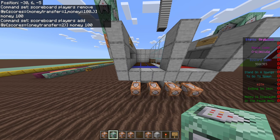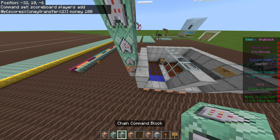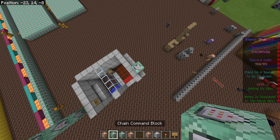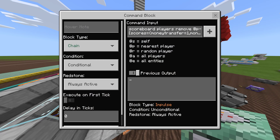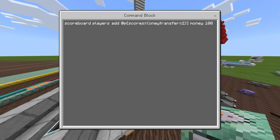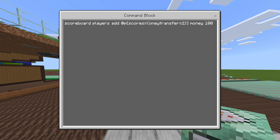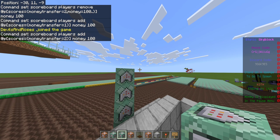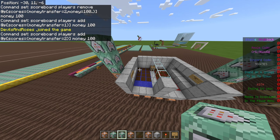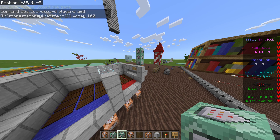This side will be able to transfer a hundred to this player. We're going to grab these two command blocks — remember we already have the first two — and place one here and one here. Simply go into here and change the one to a two, and change the two to a one. I'm just realizing I didn't put an m somewhere, so make sure you don't make any spelling mistakes like I did. Basically all this is doing now is it'll take money from the player with score of one and give a hundred to the player with score of two.